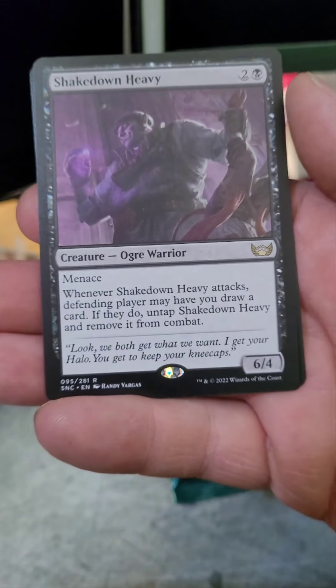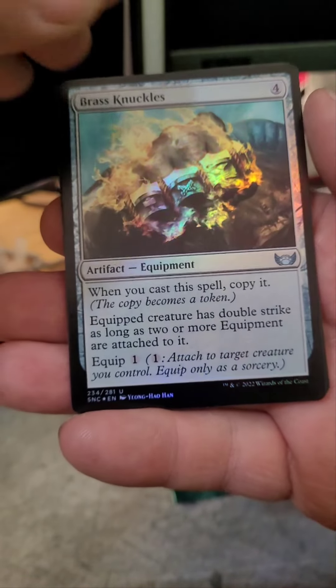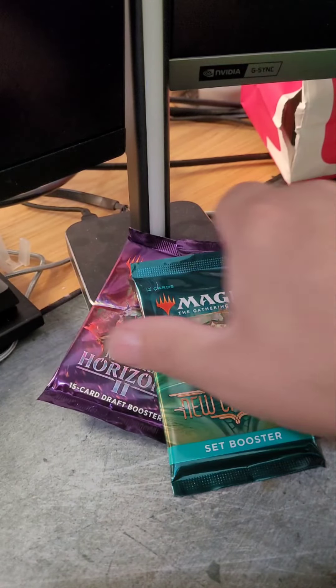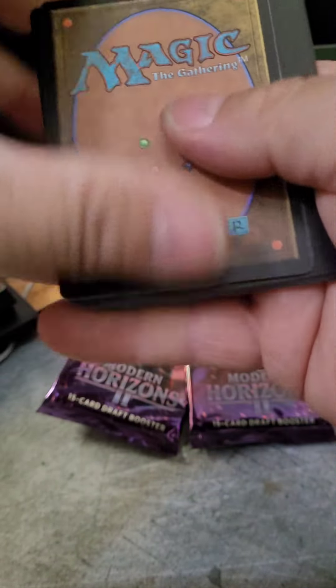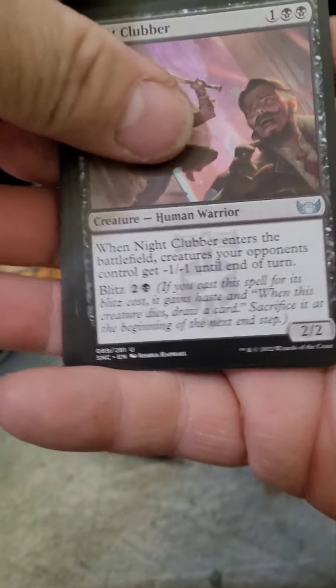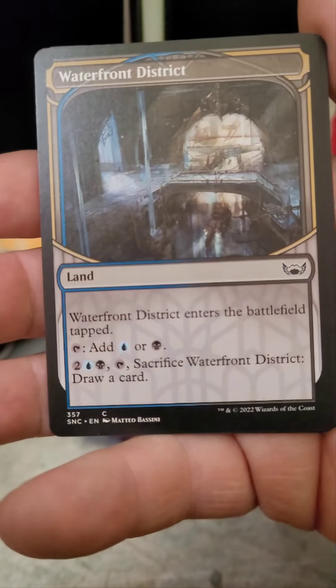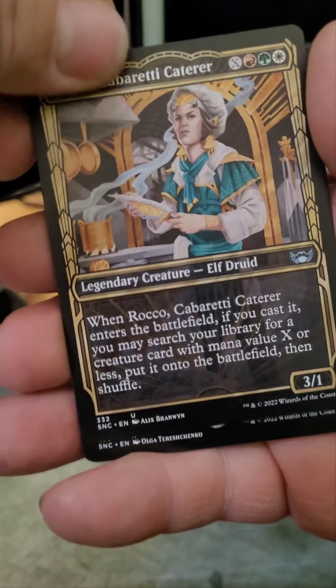That is it for Ikoria. Moving on to Streets of New Capenna — we had some Set Boosters there, so of course we want those. The Art Card is in the front, so we flip that — there's a nice little Art Card. Then we start with a Forest, skip through: Whack, Tavern Swindler, Psychic Pickpocket, Exotic Pets, Riveteer's Charm — seen a gazillion of those — Shakedown Heavy for our first rare, and then a Foil Brass Knuckles — that comes off really good in the light.